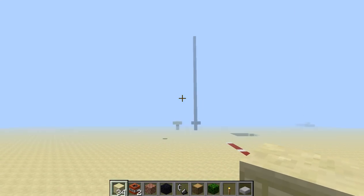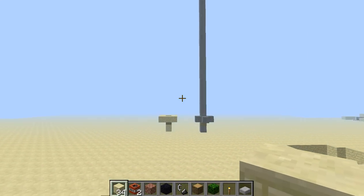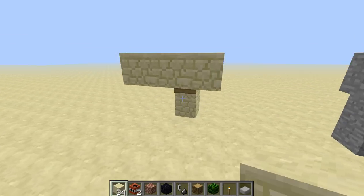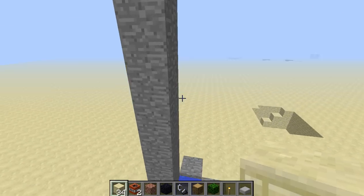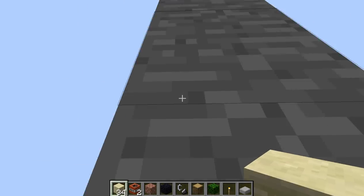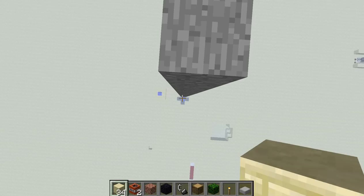I also made a water setup for how to get down. You just put a water block about three blocks above the ground, put a sign under it, and you can fall from as high as you want and you won't die. Simple as that.